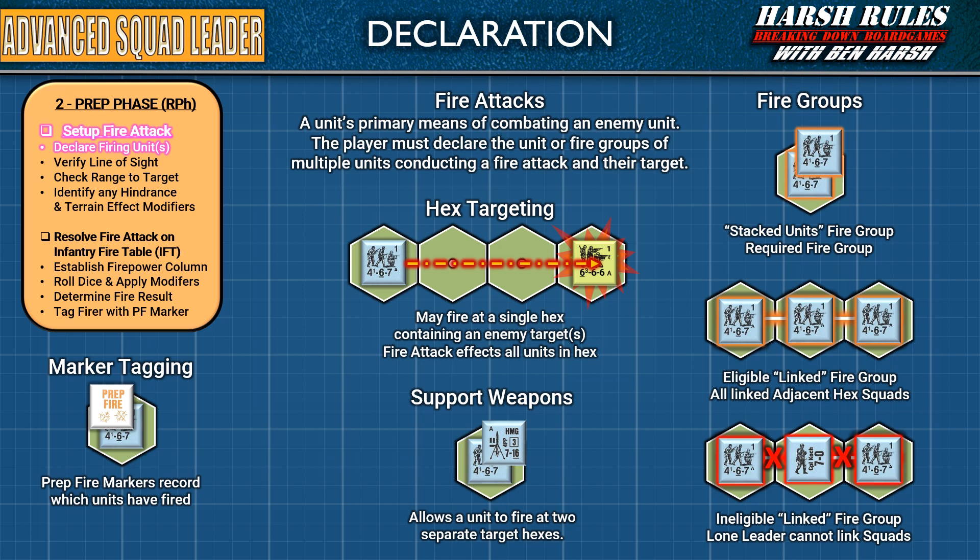Now, we're going to cover line of sight in a moment, but let me clarify one point. Formally, you cannot check line of sight until you actually conduct the attack. So when checking each unit's line of sight with a piece of thread, you may find one of those units does not actually have line of sight to the target. In this instance, that unit has essentially wasted their shot. A unit's loss of line of sight does not invalidate the other units it's linked to. The player also has the option to break the linked fire group into separate units and resolve each of their shots as a separate fire attack.